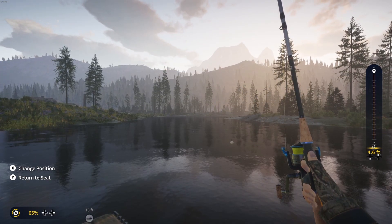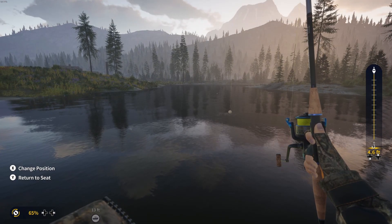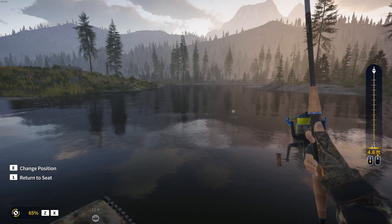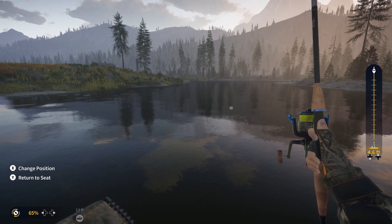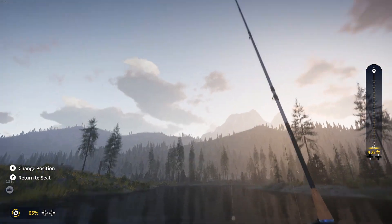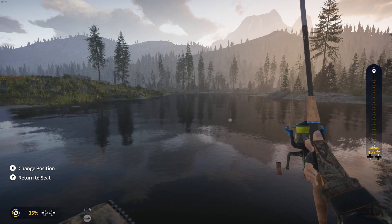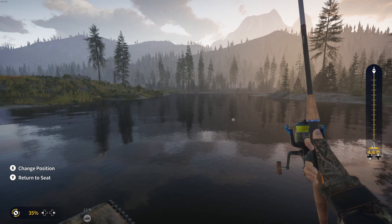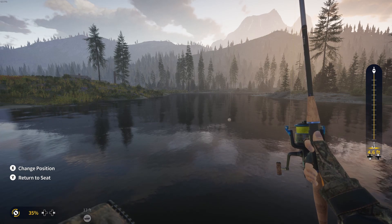Man oh man, I don't know what in the world that was — the drag was just popping away. I've got to assume that was a big catfish possibly. We had doe bait on and it sure snapped the line pretty quick. It probably didn't help that I had my drag completely maxed out, but rookie mistakes — we'll try it again and see what happens.